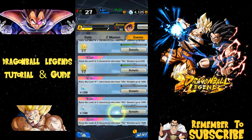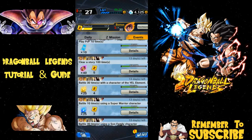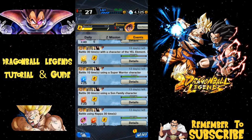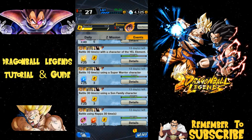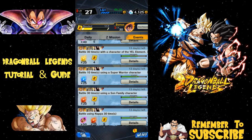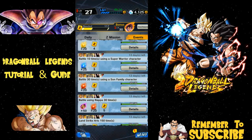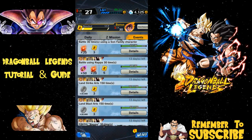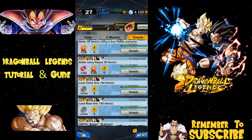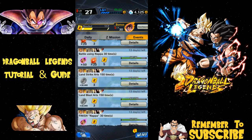Read through the missions — some are self-explanatory. For example, 'Battle 30 times with a yellow element character': if you bring three yellow characters into battle, this increases by three per battle. Similarly, using Son Family characters counts for each one on your team. 'Battle using Napa' — there are only two Napas in game, one Hero and one Extreme. Hero and Extreme work differently here than in Dokkan Battle.